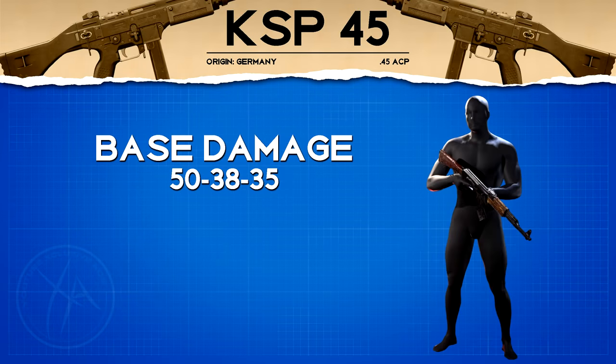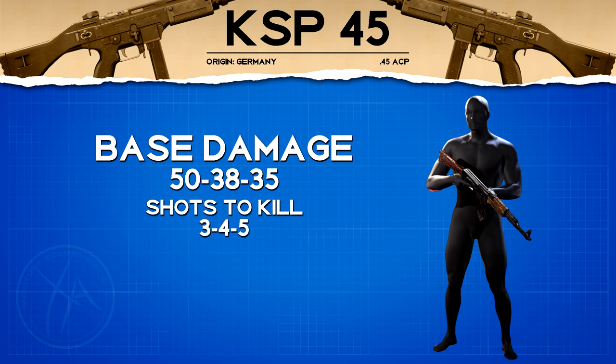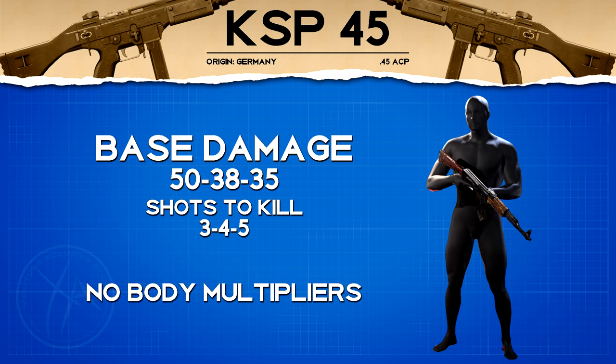Starting off as always, let's have a look at our damage profile. This is the highest damage SMG in the game — it deals 50 damage up close, then 38 at mid range and 35 at longer ranges. In core game modes it's going to be a three, four, or five shot kill depending on the range, and in hardcore it will always be a one shot kill unless you're shooting through something or the enemy has armor.